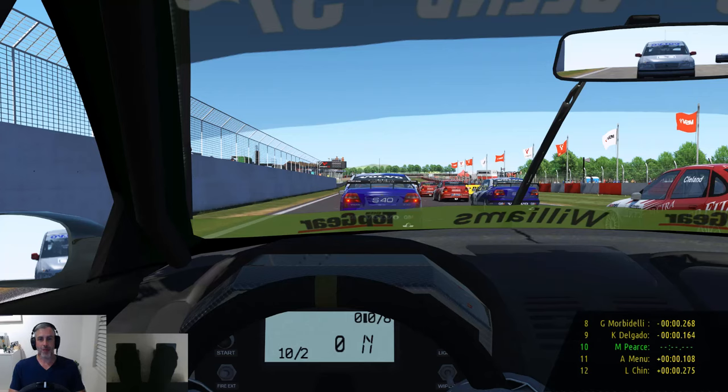Hi everyone, welcome back to the channel. I hope you're all well and welcome to Tornington Park GP layout. Today we're going to do eight laps around here in the newly released Super Taurus 4 R Factor 2. There's three cars available so far: the Renault, the Vauxhall and the Volvo. We're going to have a go at it in the Renault. So let's get this underway, see how we go.